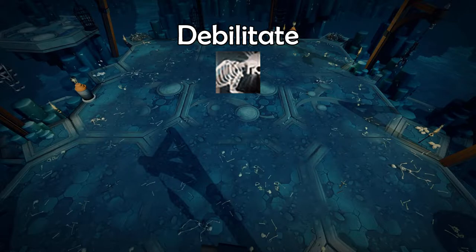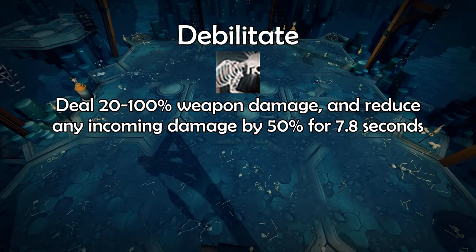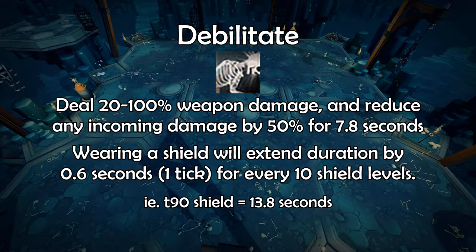When triggering Debilitate, you deal 20–100% weapon damage and reduce any incoming damage by 50% for 7.8 seconds. Wearing a shield when using this ability will extend the duration by 0.6 seconds for every 10 shield levels, meaning with a tier 90 shield you can have 50% damage reduction for 13.8 seconds. You can further increase this with the Invention perk Bulwark, but Debilitate will deal no damage, which isn't worth it in my opinion.